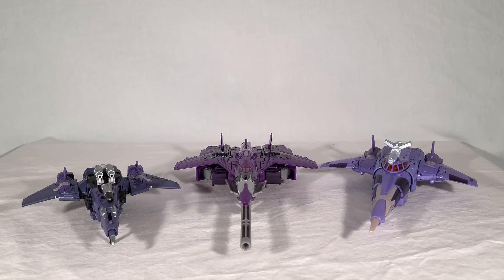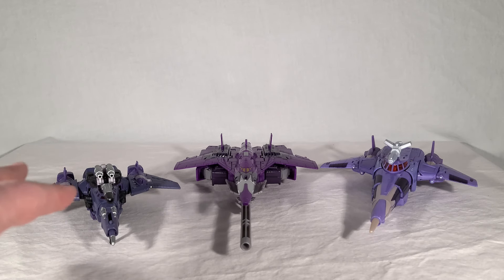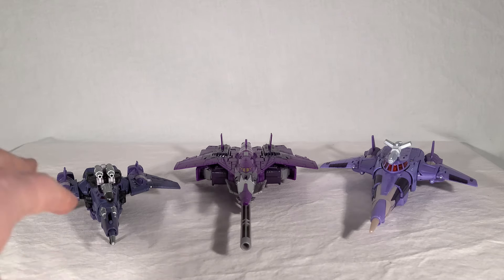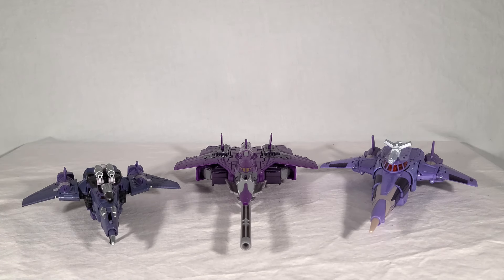Here we get a nice vehicle mode group shot with the two most recent official Cyclonus molds. On the left, you have the 2008 Universe mold — specifically the 2010 multi-pack version that came with a Hot Rod — done up in much more G1-accurate colors. Then you get the Combiner Wars Cyclonus, who definitely takes a lot of liberties with the design, largely due to the limitation of him being a retool of Silverbolt. He doesn't match up to the base design perfectly, but he's a much more impressive retool than the eventual Scattershot toy, which is kind of sad.